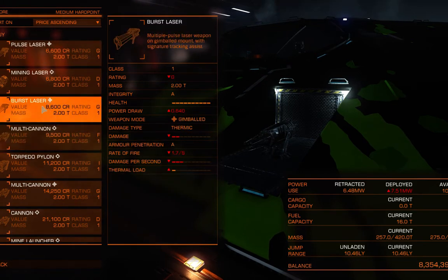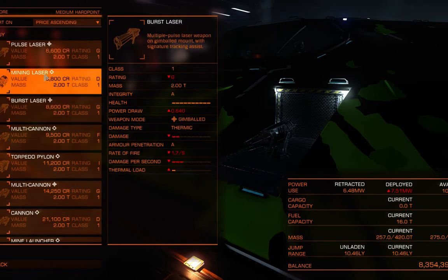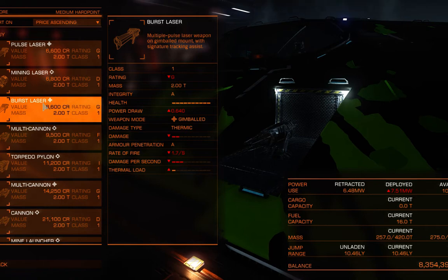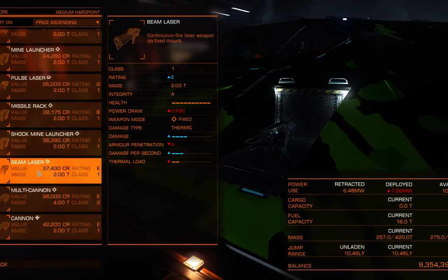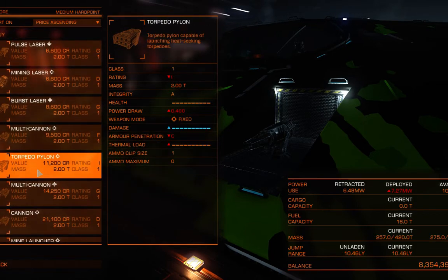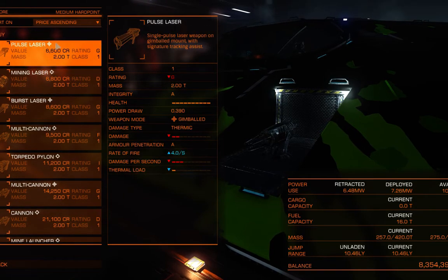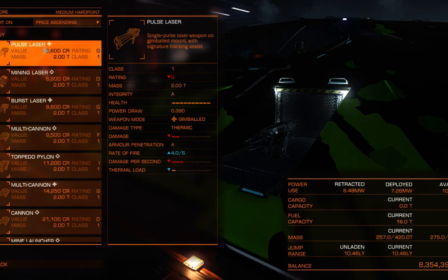Then you have burst lasers, which are a little bit more intense on your energy systems, but they do more damage. They have a slower rate of fire because it's basically a three-burst weapon, like out of any first-person shooter. And then you have beam lasers, and beams melt face. As it implies, it's a constant beam of laser that fires until you're out of energy or until your systems start heating up too much. Those are just the thermic weapons.